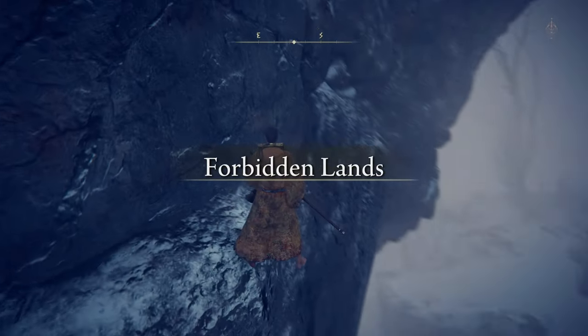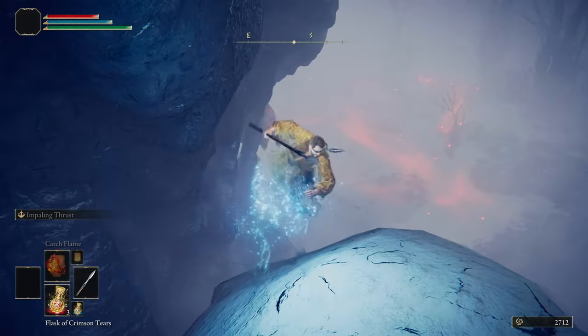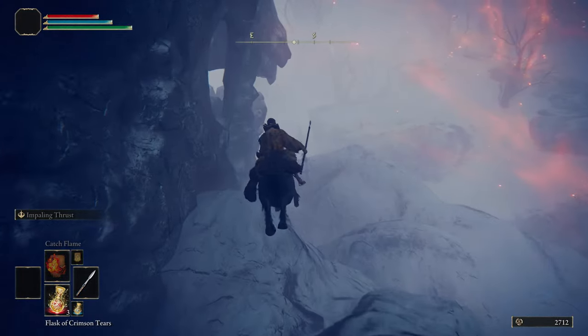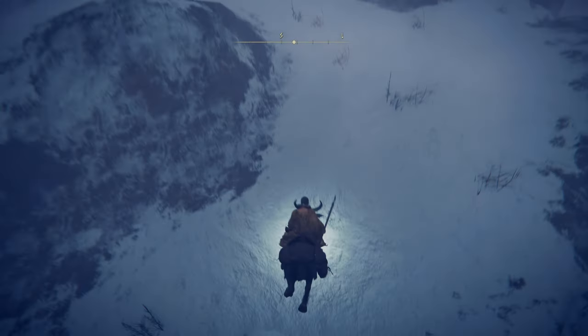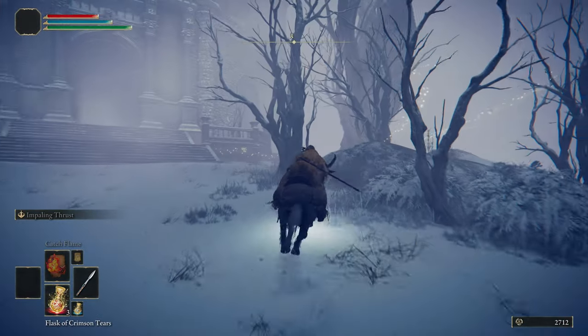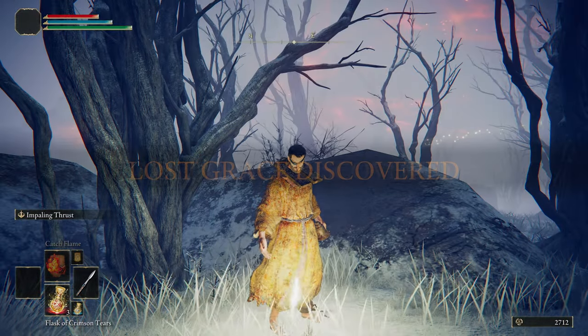Zips are notoriously difficult to get the hang of — it probably took me half an hour to do one the first time. In other places in the game, your direction and aim is far more important in getting the zip to work. Your equip load adjusts the distance of the zip, but this one can be done with both medium and heavy loads. From this rock you can use Torrent to jump down and light the Forbidden Lands grace.